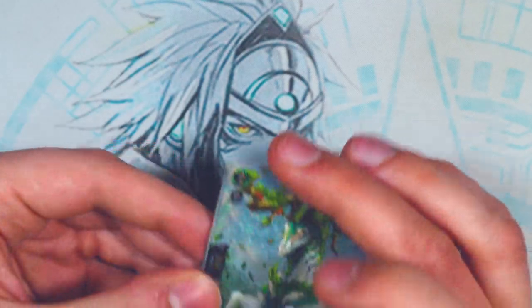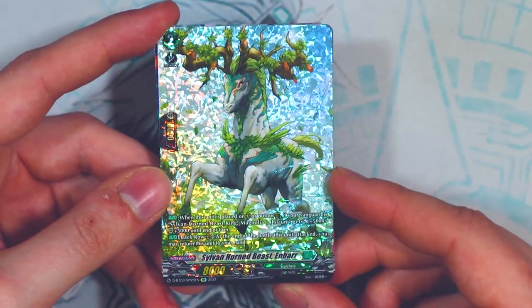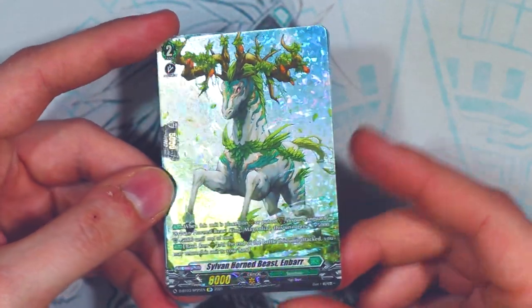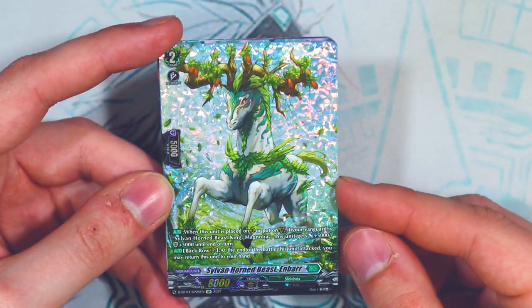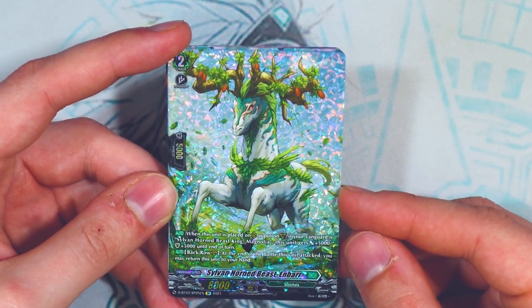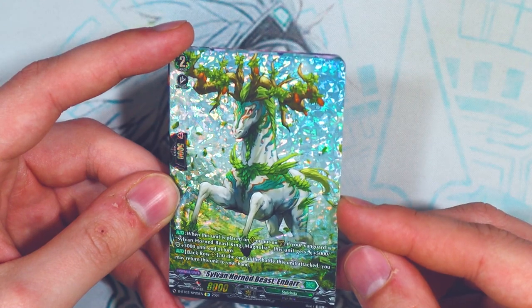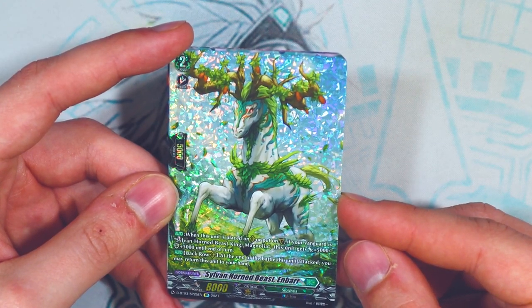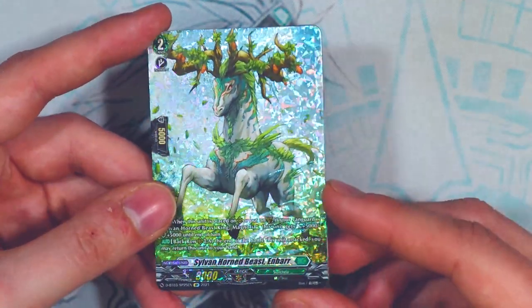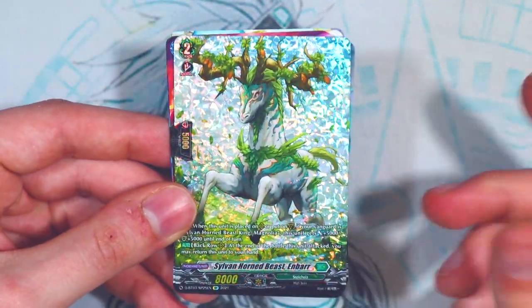And there's our SP — though so much for the Magnolia DSR. But it is an SP for Magnolia, so this will count for now. Sorry Gabe! When this is placed on rear guard or put on the guard circle and your Vanguard is Magnolia, this unit gets 5k power and 5k shield. At the end of the battle it attacked, you may return it to your hand. So even though it's an 8k, it comes as a 13k attacker that can bounce back as shield — a pretty decent mid-ground card.